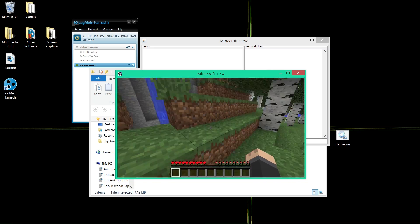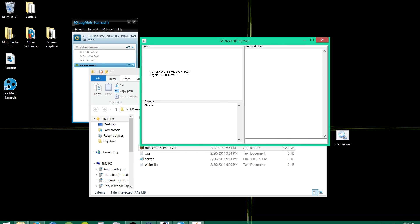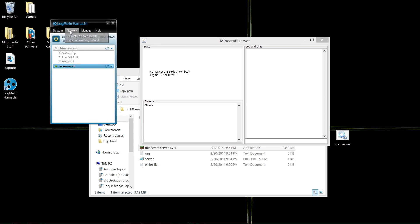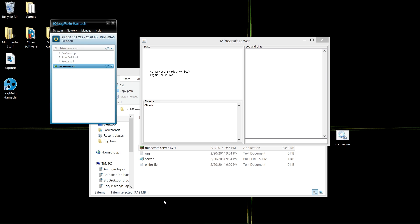For other people to join, they need to have Hamachi installed as well. They would click Join an Existing Network, type in the network ID — for example, MC Server CB — and enter the password, then hit Join. Then they go into Minecraft and type in the same IP address that you copied to connect.